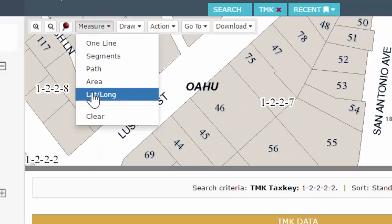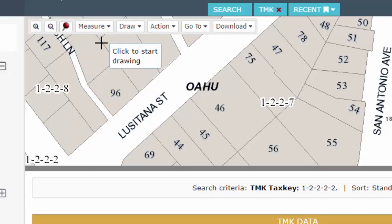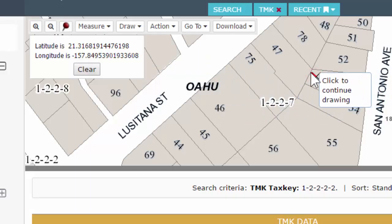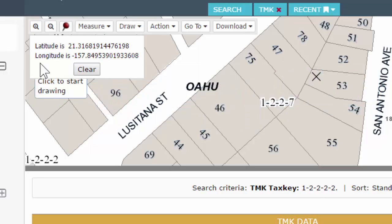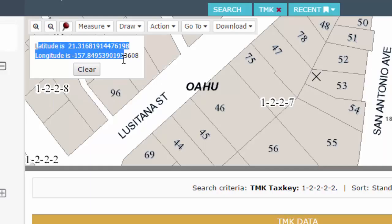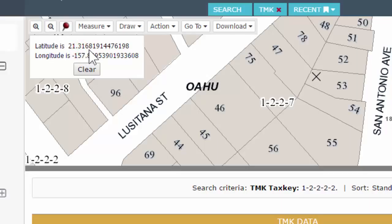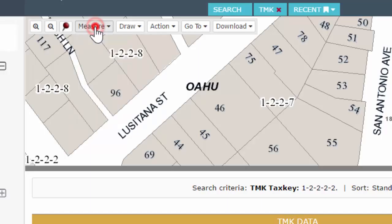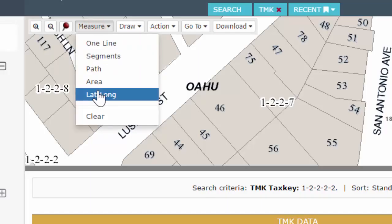Next is your latitude/longitude tool. You're going to get a crosshairs across the map that you can use — just click and it drops an X, and you get your latitude/longitude data. This is more for — well, you can do it anywhere in the state — but it's more useful for, say, Big Island when they have vacant lots and you're trying to find where something is with no real streets. Latitude/longitude — pretty simple, just click it, drop your crosshair, and you're good to go.